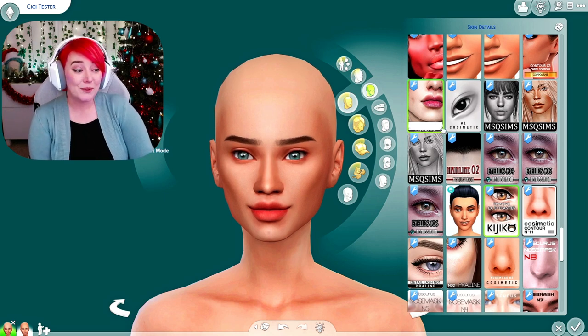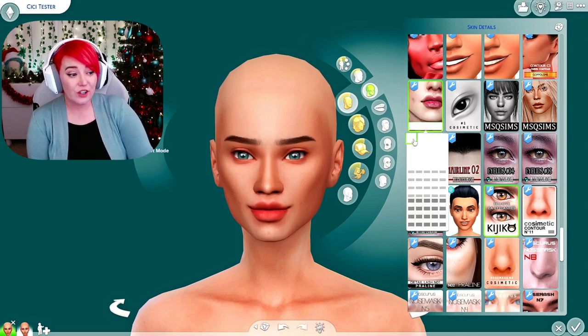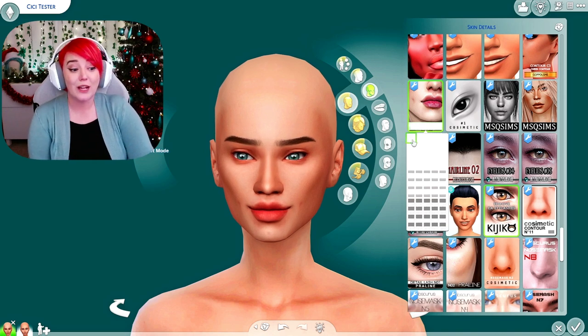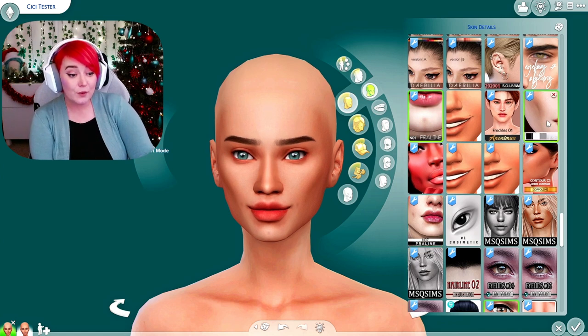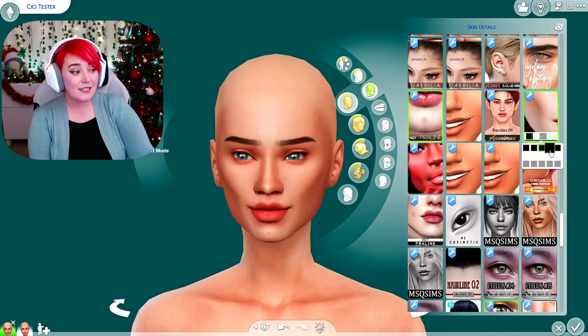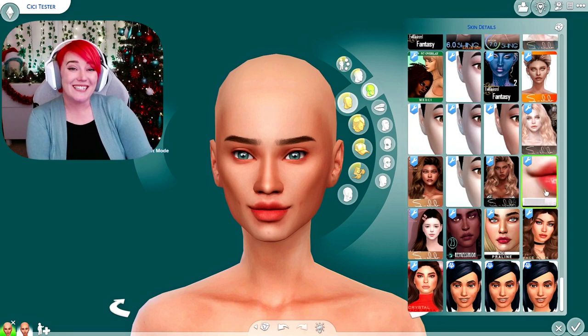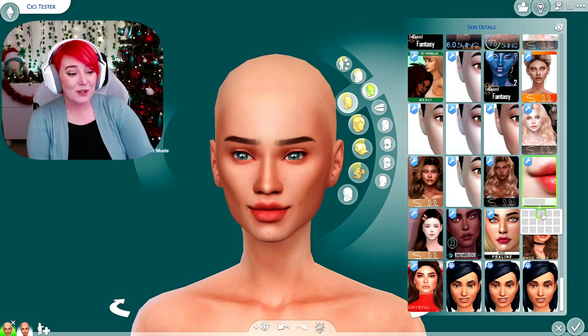Probably my favorite piece of CC as someone that has dimples is the Praline Sims N07 dimples. They have so many varying depths and locations - you can choose both sides or one side. I usually use the top one; I like them to be most noticeable and evenly spaced. They also have N05 dimples which are slightly closer to the mouth. Finally, something I use on almost every single sim is the mouth corners from Praline Sims - the N01. It adds more definition to the corner of the mouth. You can put it on one side if you want your sim to look like they have a smirk. I'm going to add just the top left ones.